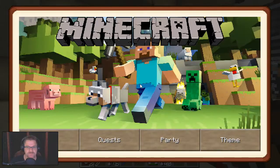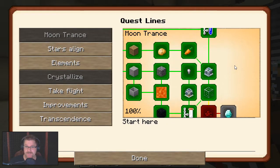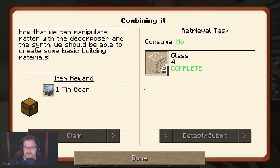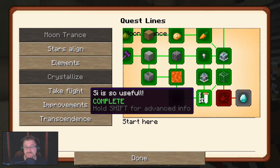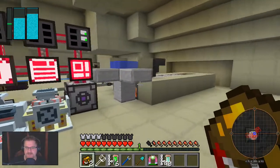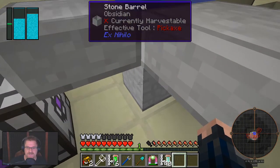So where are we at quest-wise? I did take the liberty and go ahead and complete the quest for retinol — that's for the carrots. So that was something we could have done. Went ahead, did that off-camera, and also did the quest for the glass, which was mainly using the silicon from the obsidian.